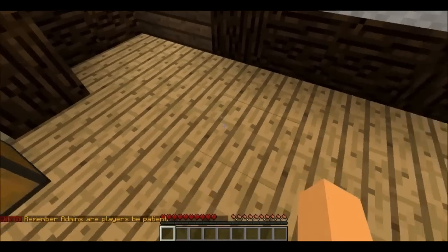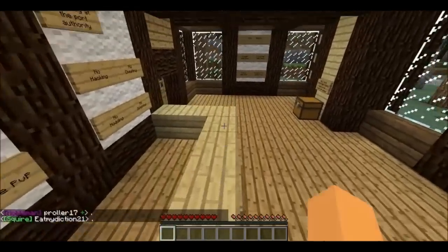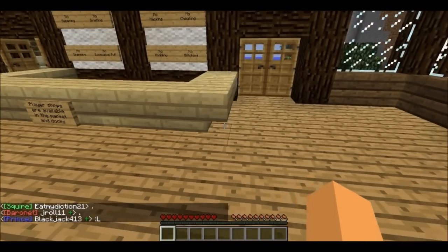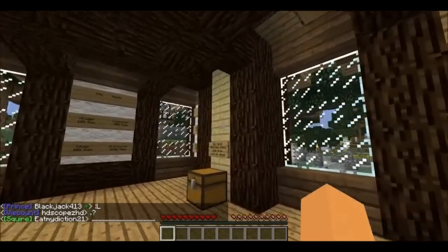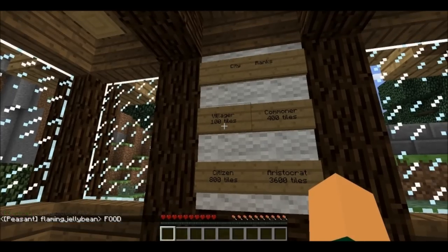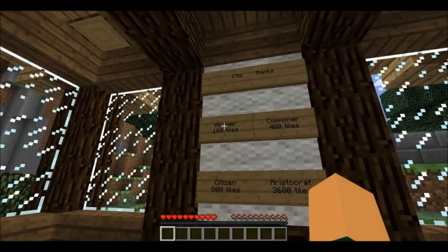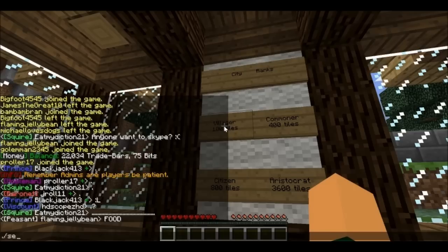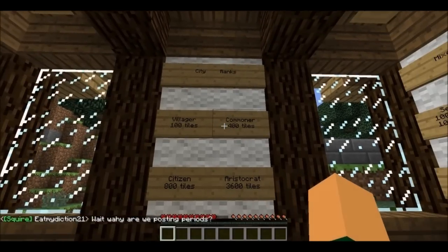You can buy land at first either in the wilderness by yourself, or in a town somewhere, because town owners can sell land to people. The city land ranks: the minimum size of a plot you can buy in a town is a 10x10 town plot, which is 100 tiles. Then you get the title of villager, which is green, and you get the ability to set your home — slash set home — and then slash home to go back, though you can only use it once every 90 minutes.